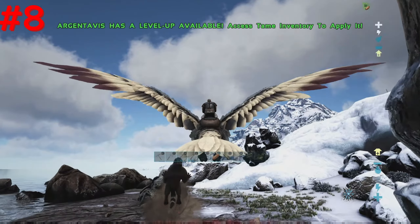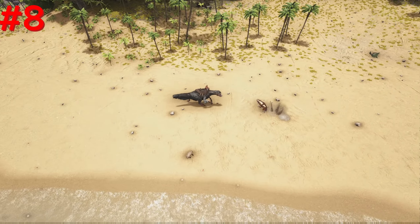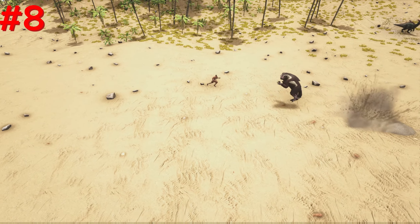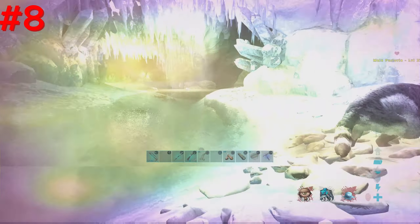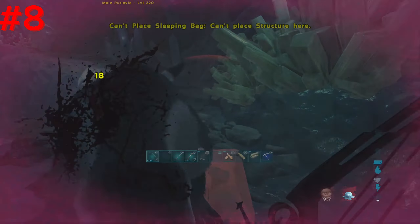Number 8, Pulmonoscorpius. The Pulmonoscorpius is an annoying, underrated base defense creature. If used properly, it can stun a player or dino while they're trying to raid your base, making them completely useless for 10 seconds — the player now helpless against your dinos and turrets. Taming them is extremely easy and 100% worth it, as it can turn the tides of a raid in seconds.